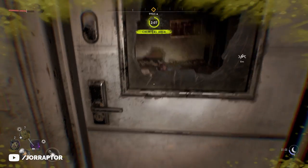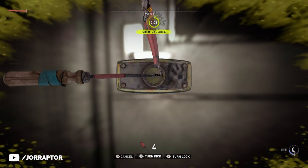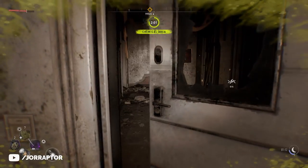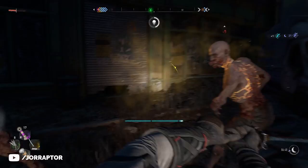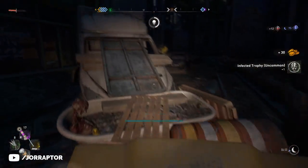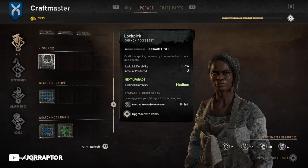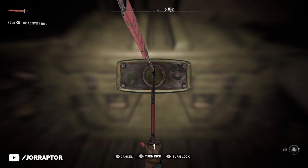Another thing you really want to do as fast as possible is upgrade your lockpick at least once — something I didn't do until much later. It's easy to get the five uncommon trophies from howlers at night, and then your lockpicks are way more durable so you can more quickly open doors or stashes without burning through them.